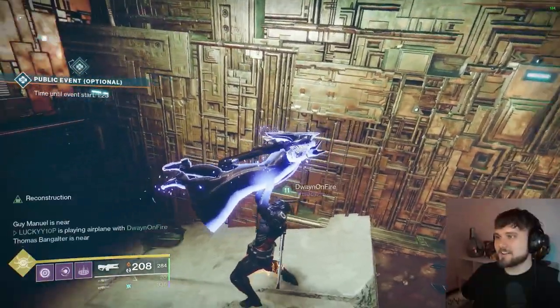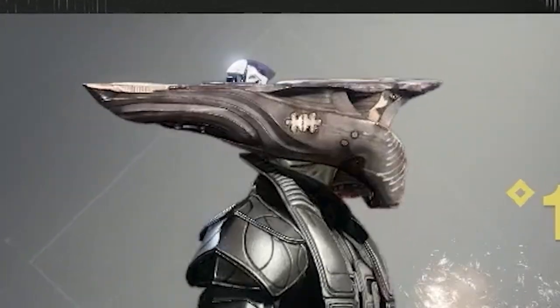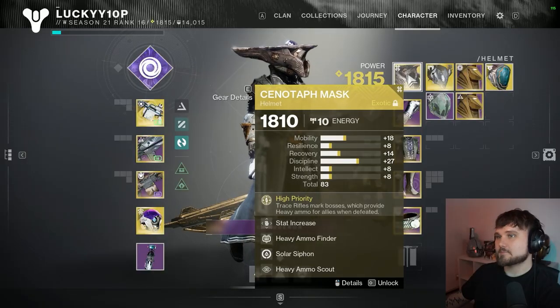This is the new exotic warlock helmet. It's not a Jotun on my head — it's a massive piece of wood. Looks like an anvil on my head. It's called Cenotaph Mask and it does some crazy things.